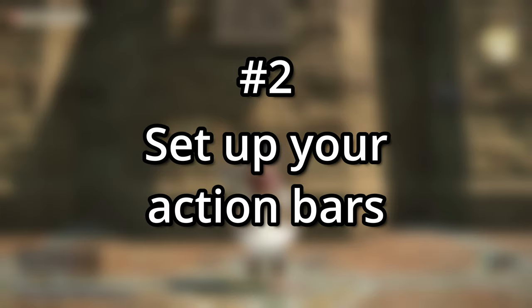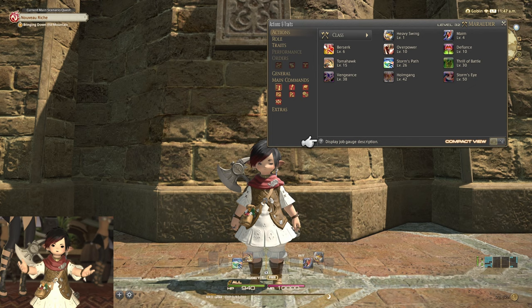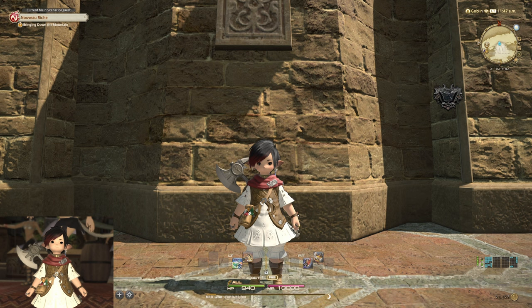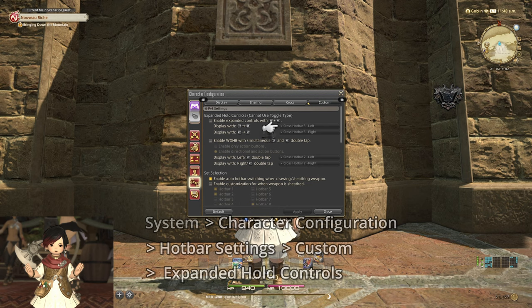Number 2: Set up your action bars. Each job in the game has a ton of actions, and if you ever hope to be able to use them all, you'll need a lot more space than the default 16 slots initially available on controller. Of course, you can access your actions on the base crossbars by holding either right trigger or left trigger, but in the settings you can also enable other commands to increase the number of actions easily available to you. From the main menu, under System, Character Configuration, Hotbar Settings, Custom, you'll find the options to enable expanded hold controls.